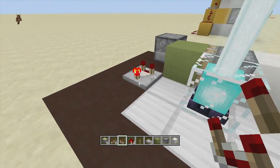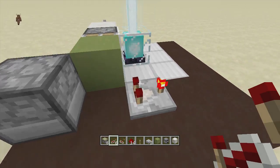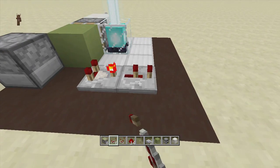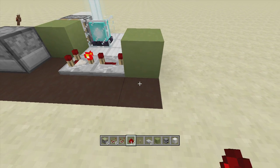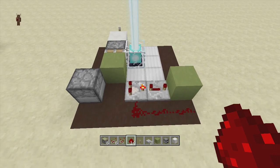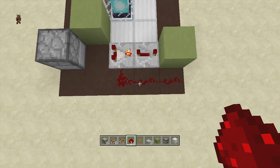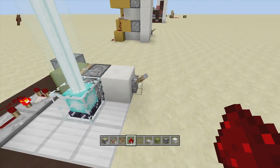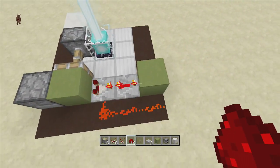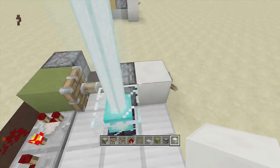The front of the comparator should still look like it's activating. Coming out of your comparator, put a repeater going this way on four ticks delay with a block in front of it. Then take out some redstone dust and wrap it around towards your comparator — that's going to create an infinite clock going around and around for our beacon. Flip down the lever and you'll have an infinite clock motion. Once you know your clock is working, flip up your lever and turn everything off.